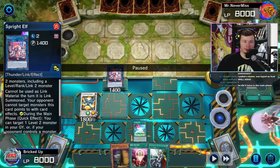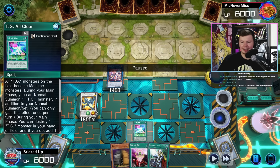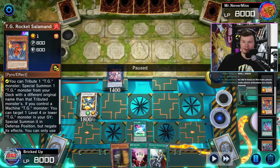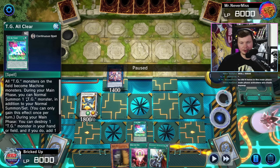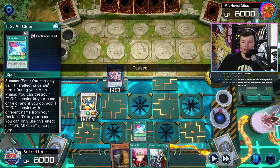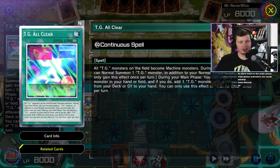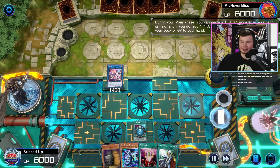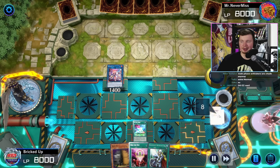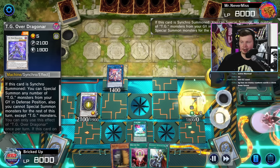Maz was telling me Elf is a big reason why he thinks TG is going to be better in this game than in TCG, and this interaction with Striker makes it pretty obvious why. TG All Clear: all TG monsters on the field become machine, making the other effect of Salamander easier. Also during your main phase, normal summon one TG in addition to your normal summon slash set. During your main phase, destroy one TG monster in hand or field and add one TG monster with a different name from your deck or grave to your hand. This is a crazy card - it's a straight-up field spell. We get to destroy a TG to add one from deck to hand, then get the All Clear second normal summon. Normal summon TG Screw Serpent, Screw Serpent plus Salamander, we go into TG Over Dragonar.